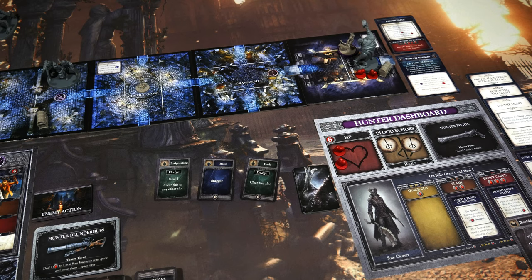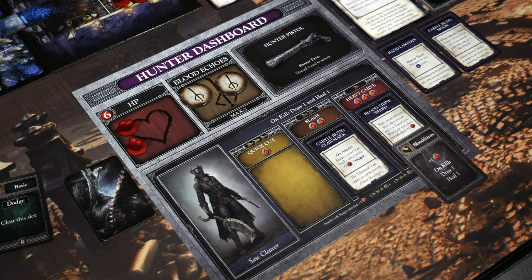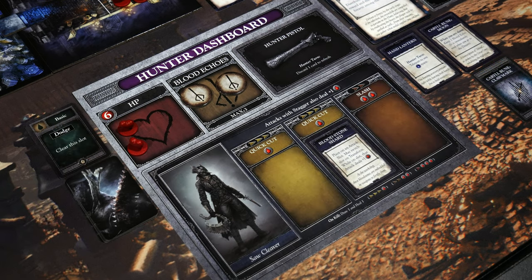I've also reset my hunter deck. We need to draw three cards for this turn. I got Invigorating, which has a dodge, a heal one, clearing this slot or any other slot, a basic stagger, and a basic dodge. It's nice I have a heal in there. What's nasty is that every single attack from this Huntsman's Minion is literally three damage or above, which puts me in a tough space. But I still have a trick up my sleeve — I'm going to switch my trick weapon to its opposite side, which wipes out everything I have here. I'll discard one of the basic dodges.